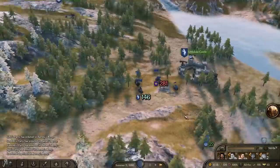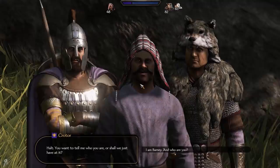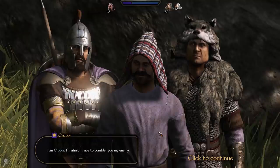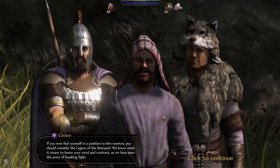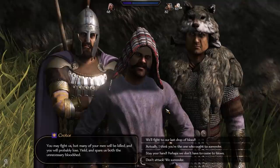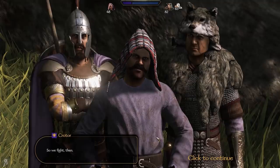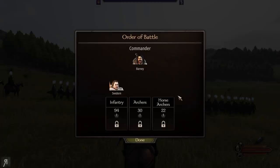I've got 146 and I don't know where the rest of them are. Someone actually left - that guy left my army. I'm afraid I have to consider you my enemy. If you ever find yourself in a position to hire warriors, you should consider the Legion of the Betrayed. We know what it means to honor your word and contract, as we have seen the price of breaking faith. You may fight us, but many of your men will be killed and you will probably lose - yield and spare us both the unnecessary bloodshed. We'll fight to the last drop of blood, because this guy is nowhere near powerful enough to deal with us, unless he has some extremely powerful unique troops.